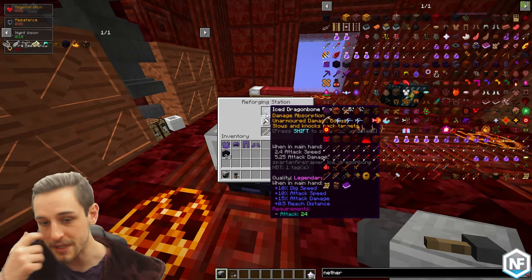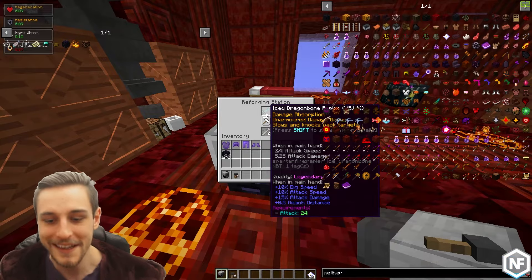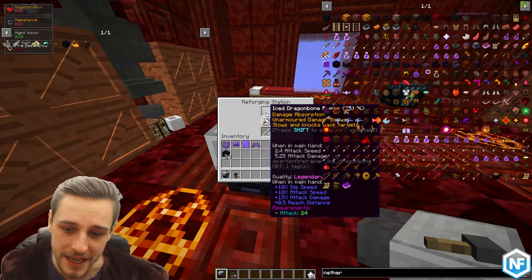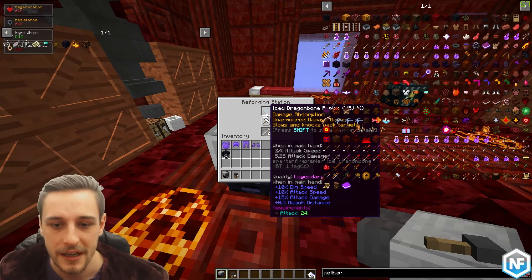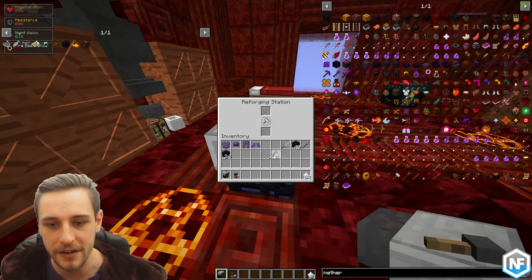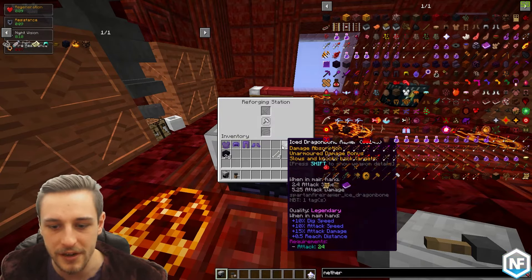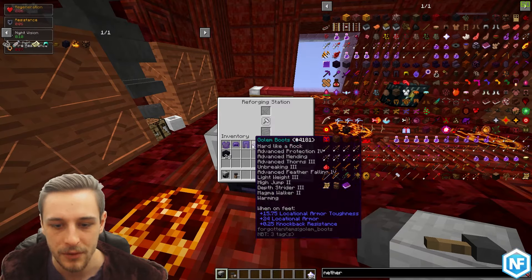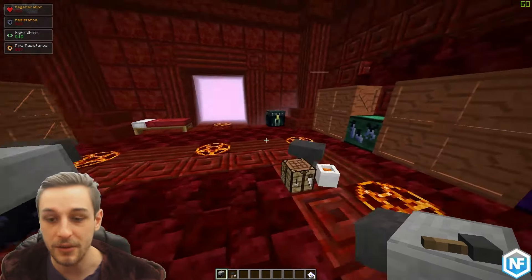There we go — perfect! We've now got the legendary quality for our weapon: 10 dig speed, 10 attack speed, 15 attack damage, and half a block of reach distance — pretty powerful. That's what we're looking for: legendary, that purple quality. For armor we're looking for masterful, which I accidentally de-qualified off that one.